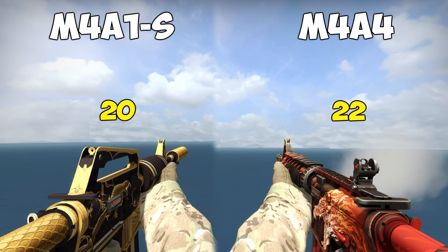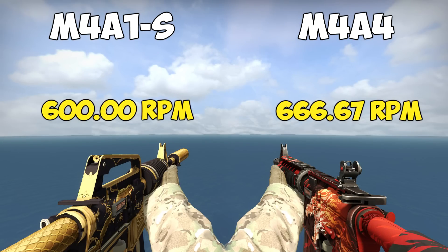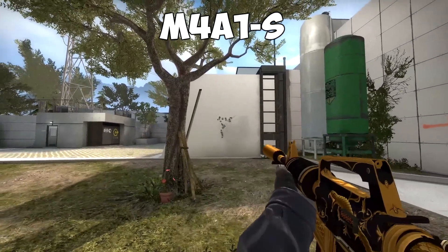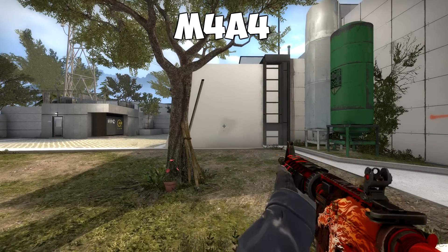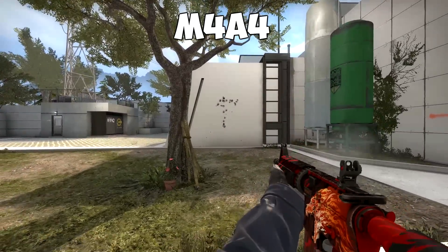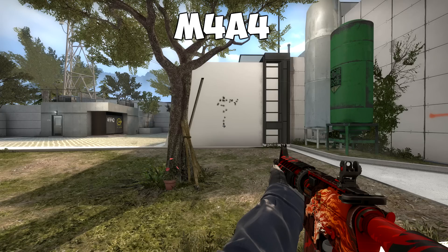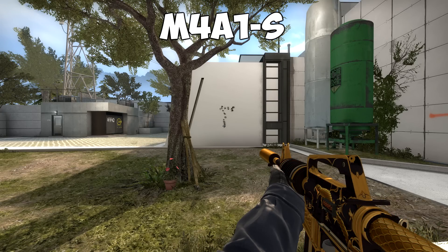That might not seem like a whole lot, but in a game like Counter-Strike, an 11% faster shooting weapon can really make a big difference. They also slightly increased the base spread of the M4A1S, making it slightly more inaccurate when spraying. Looking at the spray patterns of the M4A4 and the M4A1S though, we can clearly see that the M4A1S still beats the M4A4 by miles when it comes to the accuracy of the spread.